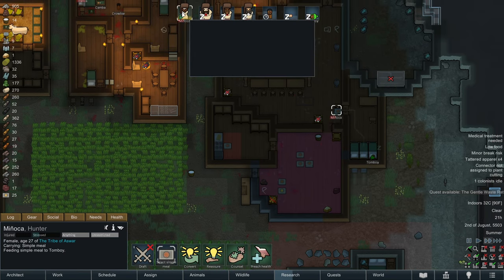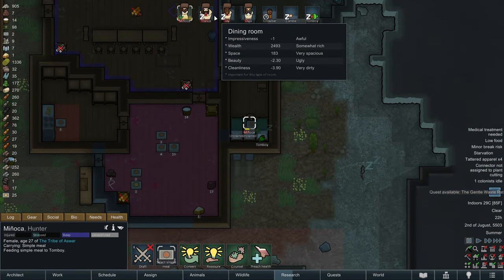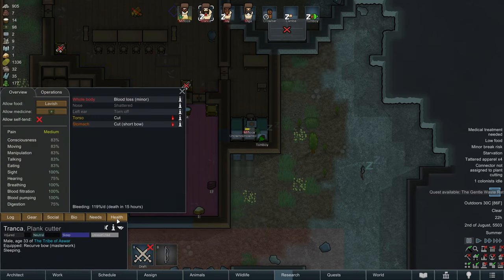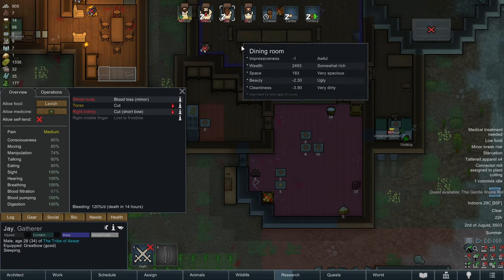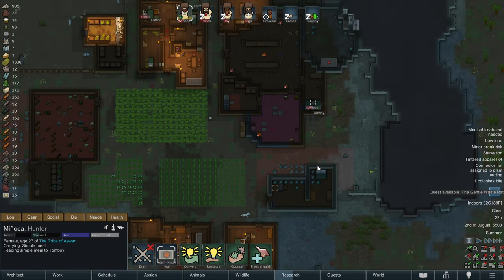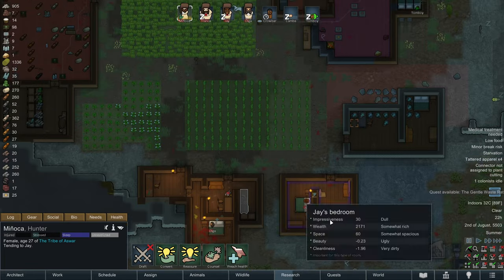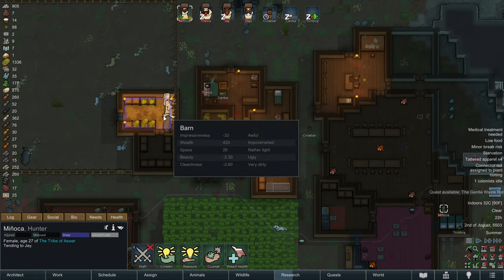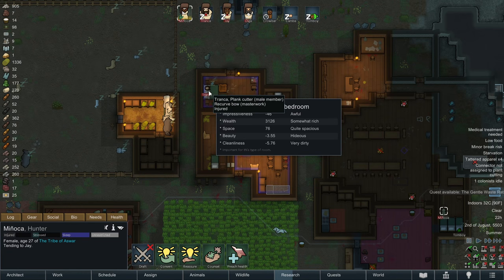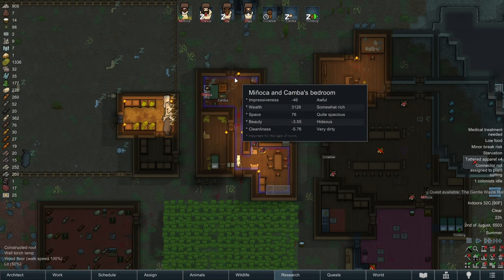Minyaka, after you're done feeding this meal to Tomboy, who has the more pressing injuries? Tronka's going to bleed out in 15 hours, Jay's going to bleed out in 14 hours - both of them need medical attention. I'm going to say focus down Tronka as our priority. She's already tending to Jay, so we'll just let her do that.